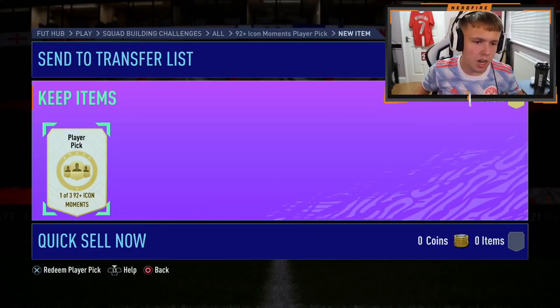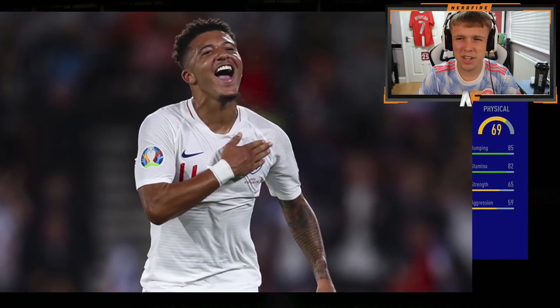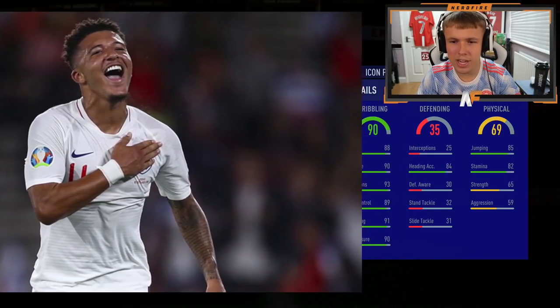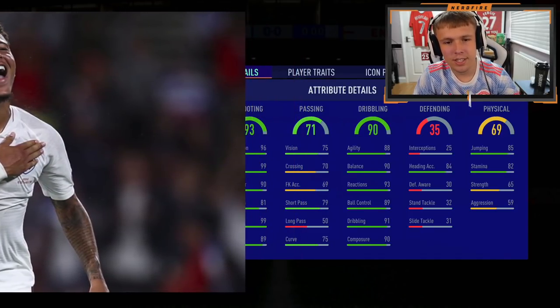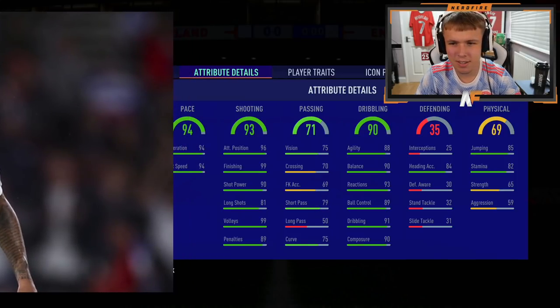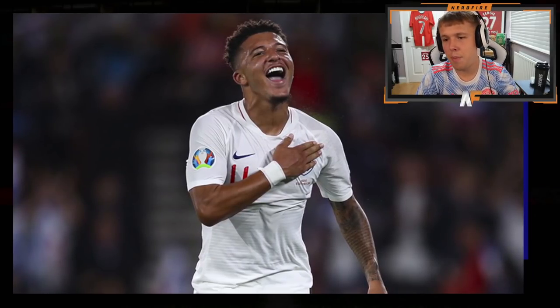Let's get into it — starting with my 92 plus icon moments player pick, one of three options. It's not a goalkeeper: 82 stamina, 69 physical — this can't be great. 90 dribbling, 71 passing, definitely nothing top tier. 93 shooting... 94 pace. Who is it? Just show me. It's Augusto — who wants him in August?